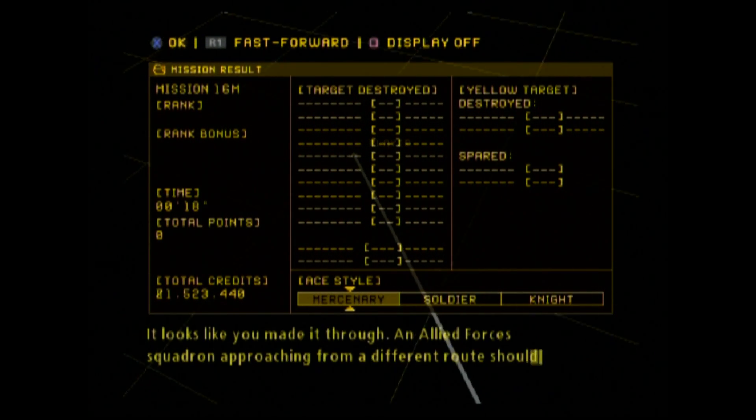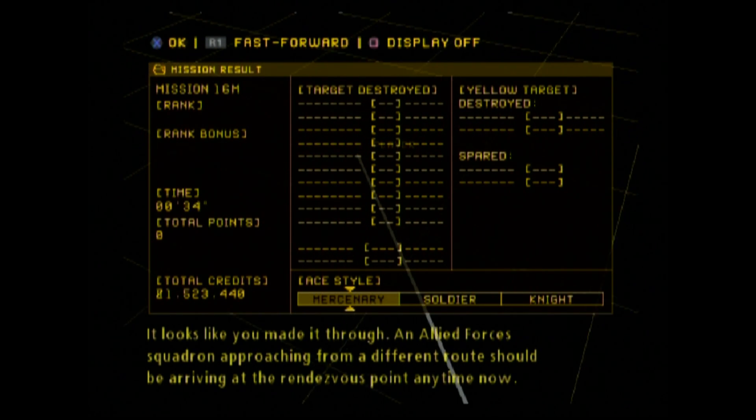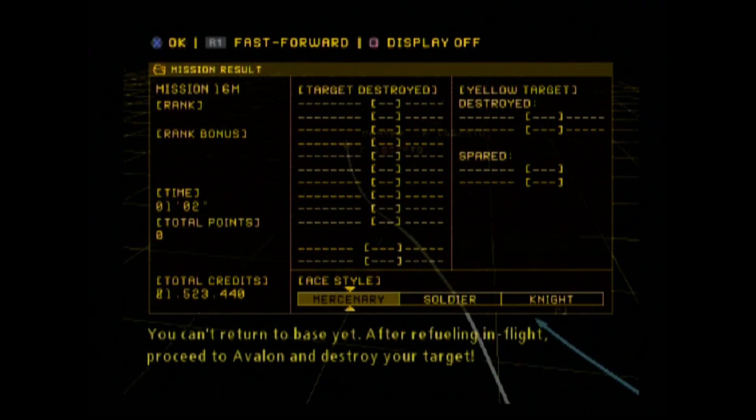It looks like you've made it through. An Allied forces squadron approaching from a different route should be arriving at the rendezvous point any time now. You can't return to base yet. After refueling in flight, proceed to Avalon and destroy your target.